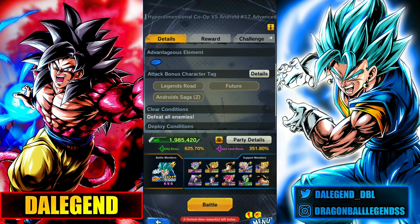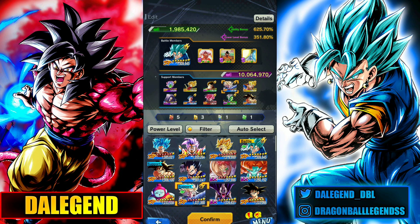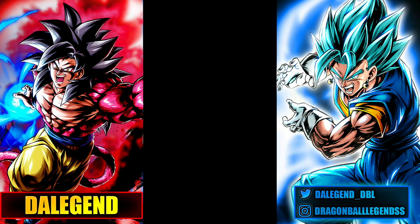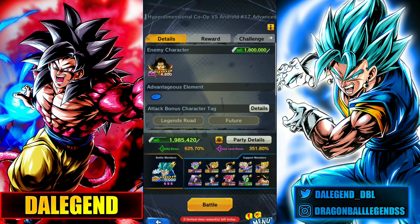In this case, if you have Vegito Blue, go for him — he's the very best in the game and obviously great for this event. If not, you have good options like these Trunks, Super Saiyan 2, or even Legends Road Trunks. Units are not a problem, it's pretty easy to complete. But make sure you use as support members the bonus units I showed you before — that's important to get Zenkai Trunks way faster.